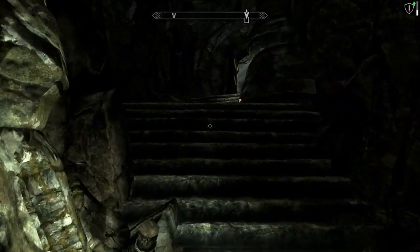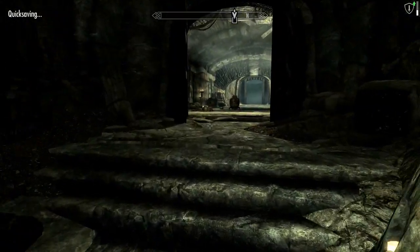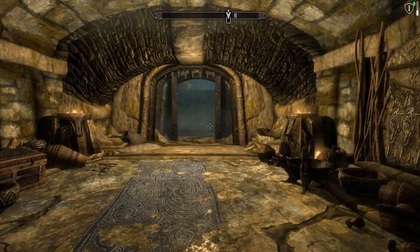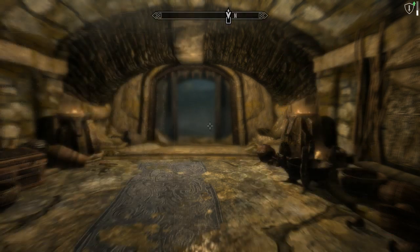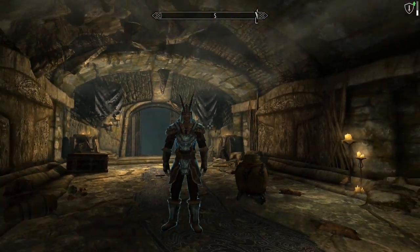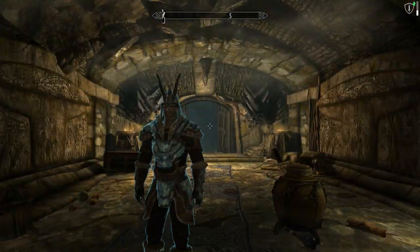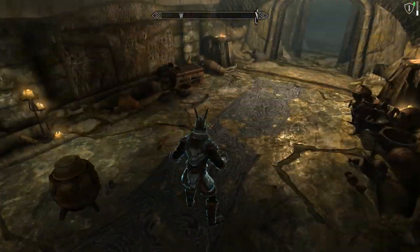Quick saving. Alright, so that is the Deathbrand quest — not very lengthy at all. We got all four armor pieces. I guess I can go ahead and put it on real quick. Look at that. Now that looks really cool, doesn't it? I love the helmet. As I mentioned before, just the horns going upward like that is really damn badass.